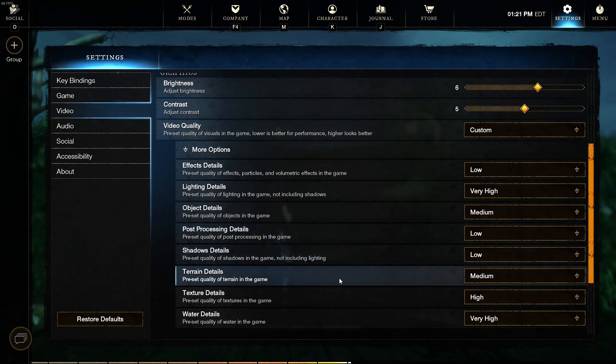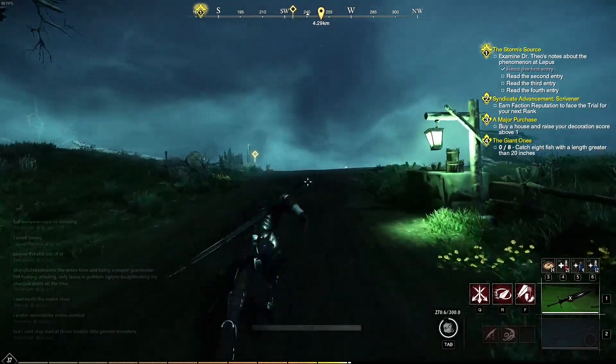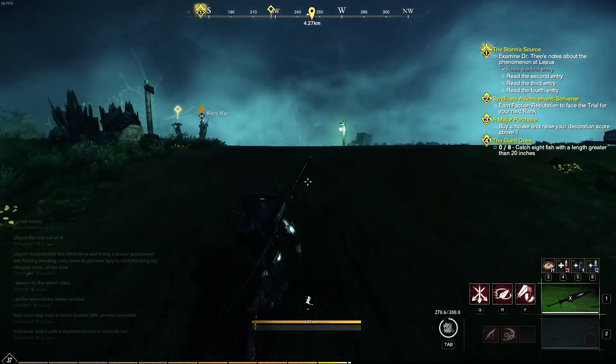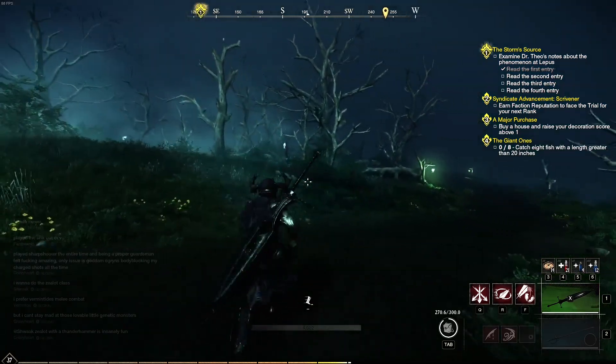Then you've got terrain details — I've got that on medium. Texture details are high, and water detail is very high. Some other settings are off, off, off, on. So I get a nice smooth 60 FPS most of the time. If I'm in cities it'll go down a little bit, but other than that it runs pretty smoothly.